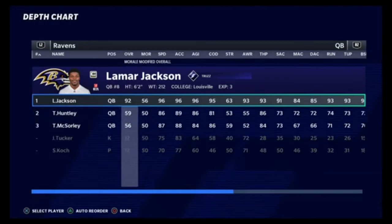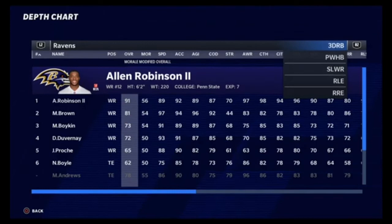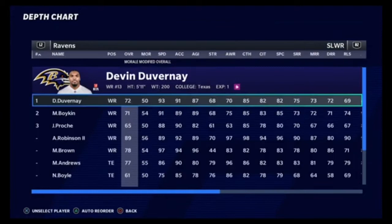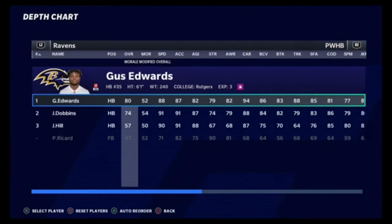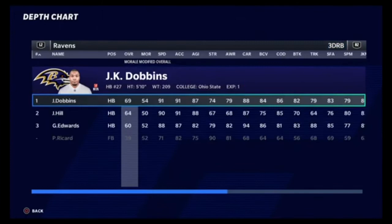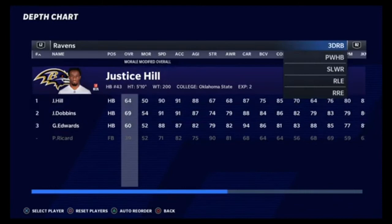We played a tough Steelers defense, but I'm saying the Colts have a good defense - tougher than the Bengals, of course. I just see the difference. Miles Boykin, Duvernay, Allen Robinson being the guy. Gus Edwards is our guy, with Justice Hill as the third-down back. We're going to end the video here. Hope you enjoyed the first episode - tell me what you think down below, share, subscribe. Next episode, two more games - the Colts and Dolphins on prime time - and hopefully the series is fun.